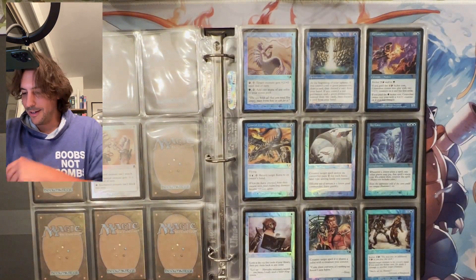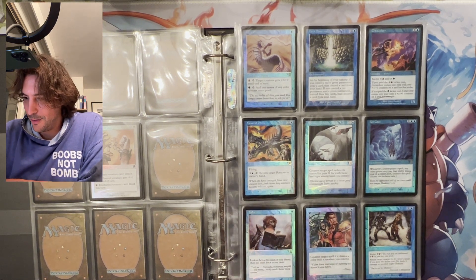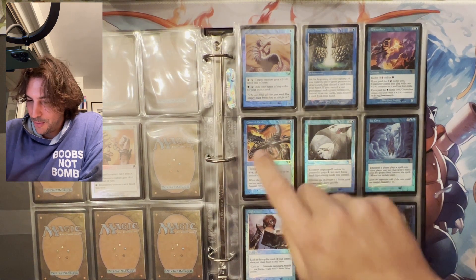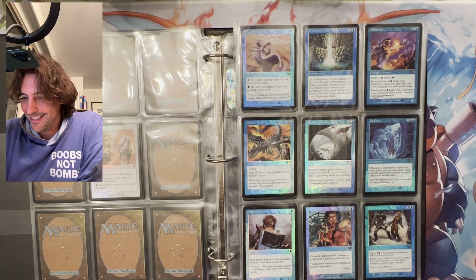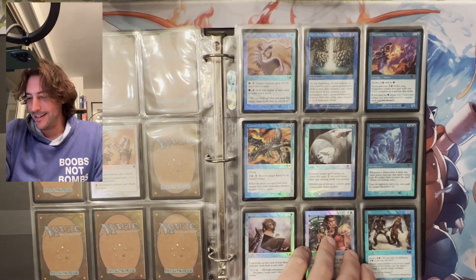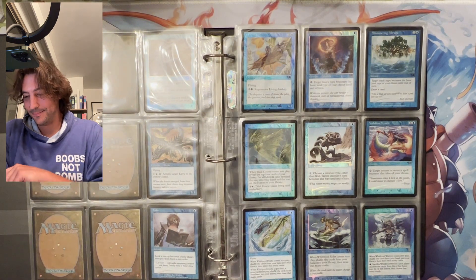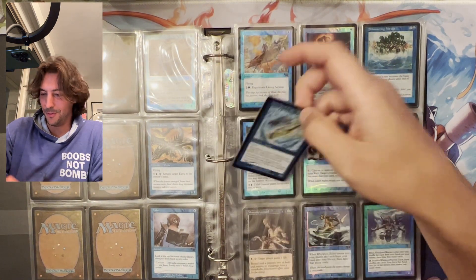As we scroll I'll find some cards that I played with at the time. Index of course is one of them and that was highly played. Coastal Drake — my sister and I, we just loved drakes and dragons, so we had a binder with just drakes and dragons when we were making our collection at the beginning. And yep, Whirlpool Drake here we go.